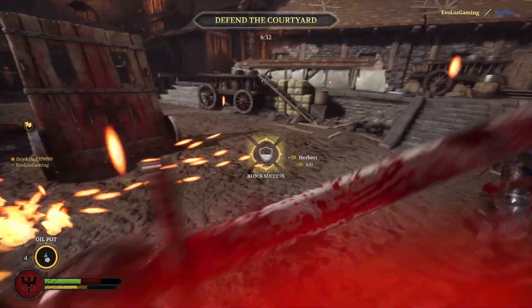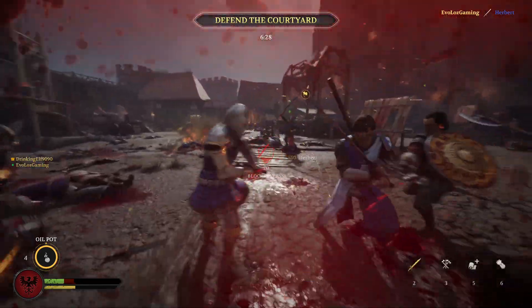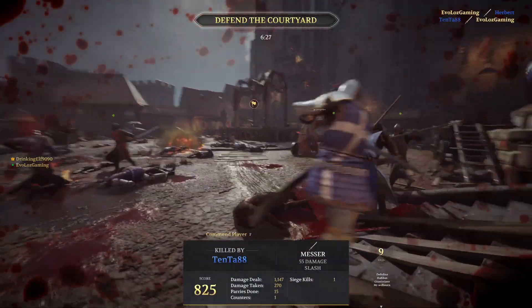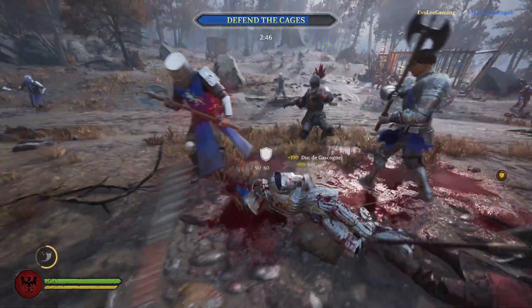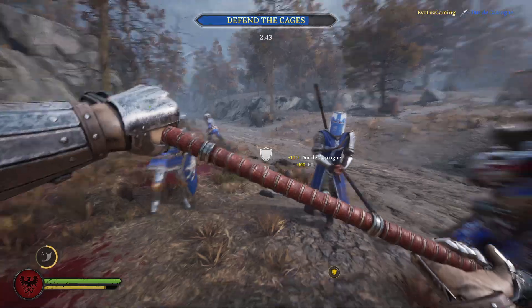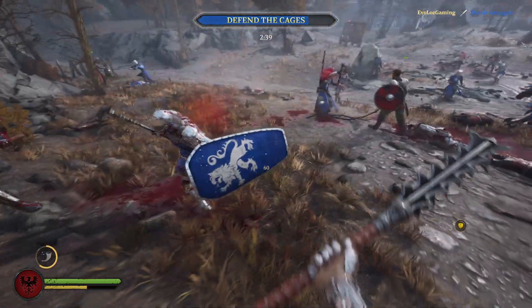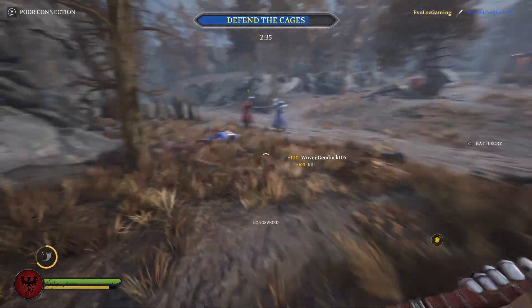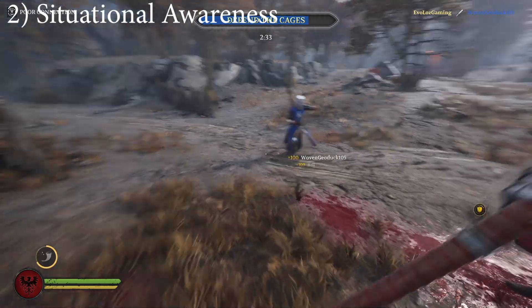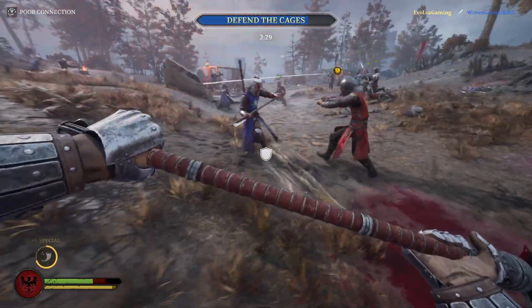When you do strike in outnumbered situations, aim for wide arcing swings and be sure to drag with your mouse through the swing. This way you can often hit two or three enemies at once. In these outnumbered fights, enemies tend to be greedy trying to get that finishing kill, so they rarely actually block — so if you can get a good riposte going, you can hit quite a few at once.